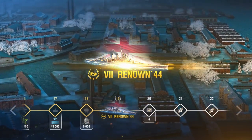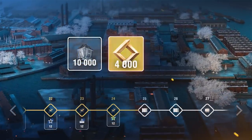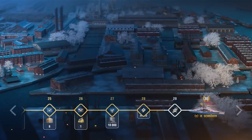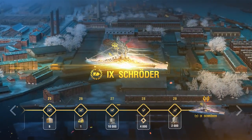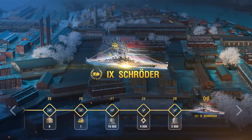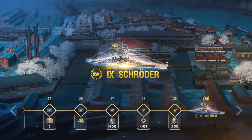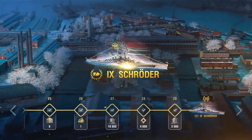At the final shipbuilding phases — the 27th and 29th — your rewards will be 10,000 Coal, 4,000 Research Points, and 2,000 Steel. For finishing the 30th phase, you'll receive the new German Tier IX Premium cruiser Admiral Schroeder in the War Paint Permanent Camouflage, with a port slot, a 10 Skill Point Commander, and a Commemorative Flag.